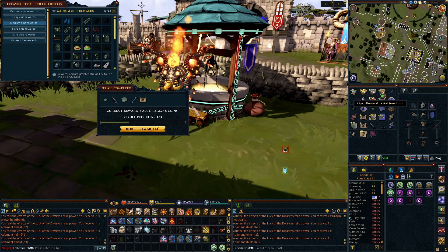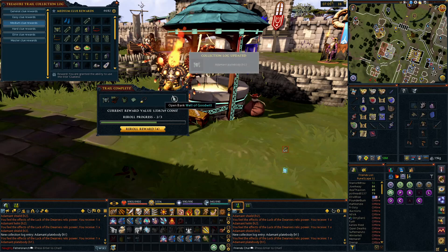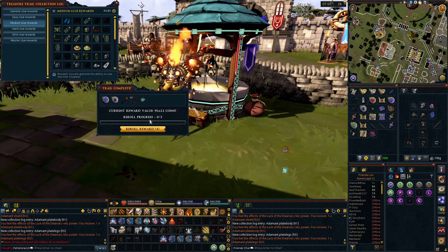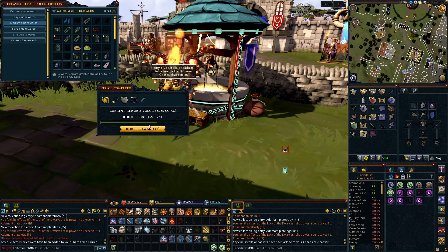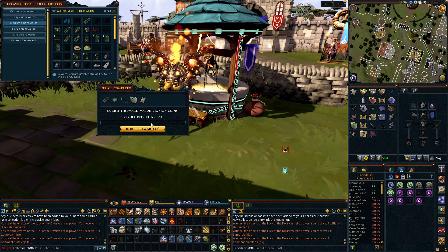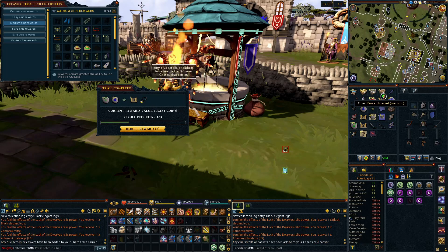1.3 mil, another fortunate component. We get a lot of these bows and they pretty consistently sell for right about 1.2 to 1.5 mil a piece, so it's always nice pulling those. 1.4 mil. Definitely get rid of 36k, nobody needs that. Get rid of 95k. Fortunates and rerolls. Master clue — that's a win in my book. Double fortunates and some collection progression. Fortunate. Double fortunate and a master from a medium, we love to see those.